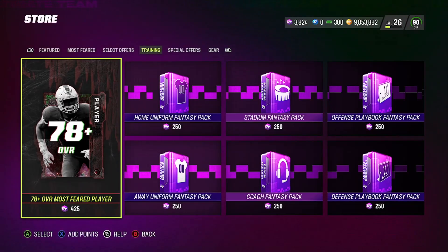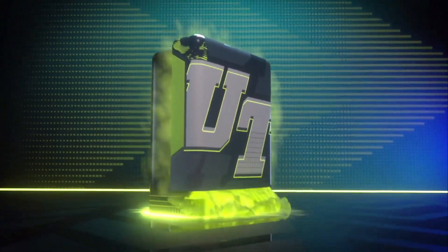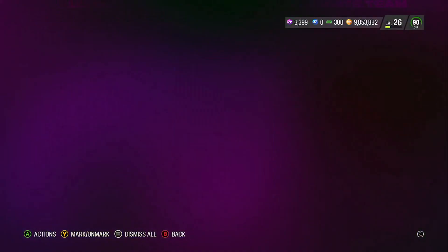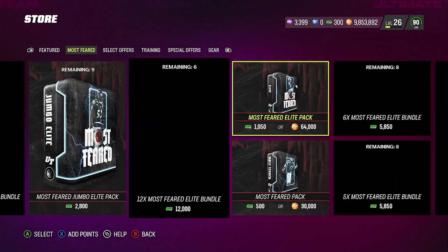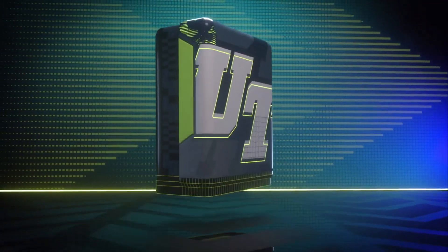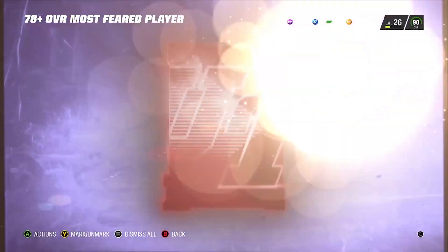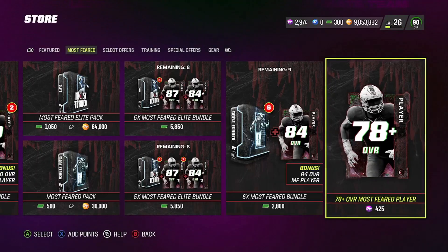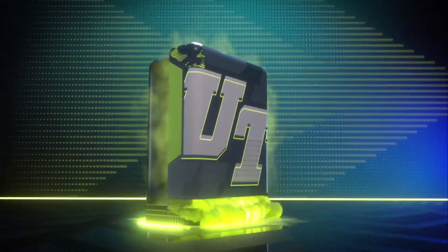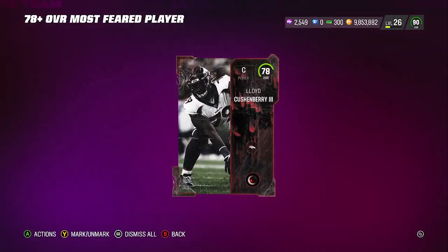87 right there. So in our first little roll we get an 87 overall card. Next pack here - 78. So once we get a 78, we come back over here. We get two 78s, we come over here and roll in the Most Feared screen. The goal is to pull a 90 or 92 - we get an 84 right there. If we get 87s or 84s, you are still super Gucci. There goes another 78.